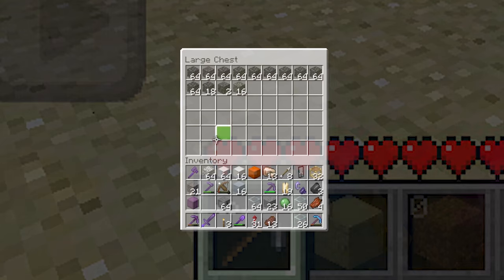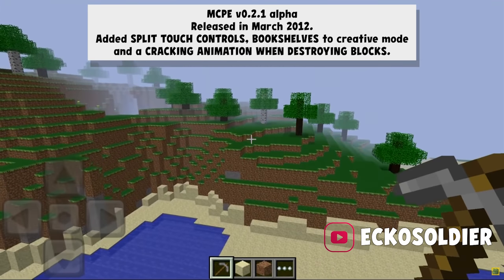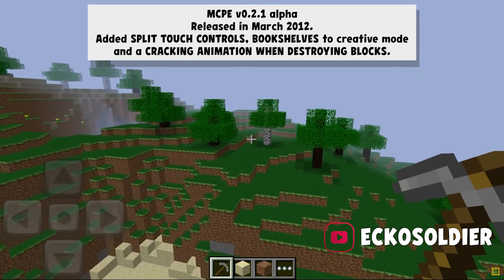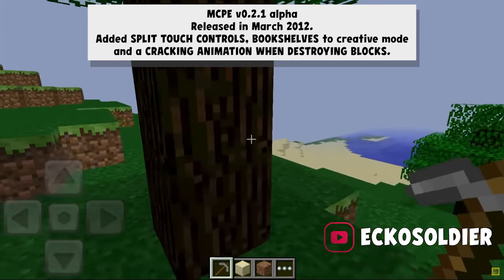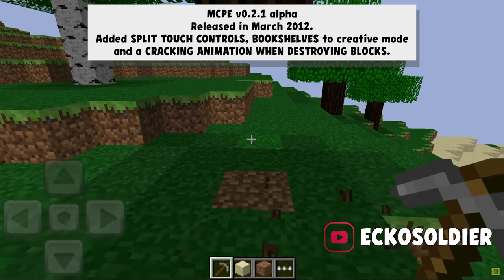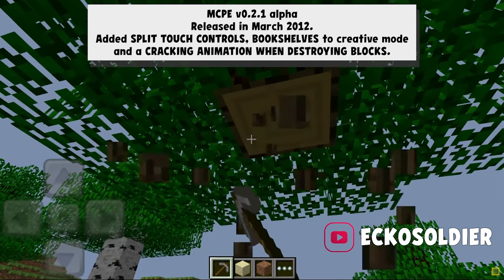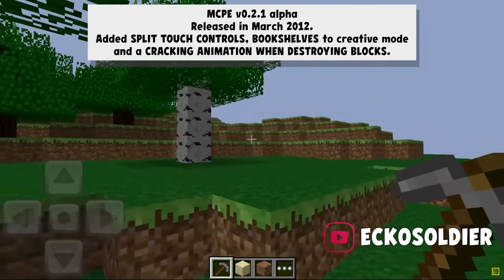That's why it was a good thing that 0.2.1 released, and when it launched it had split-touch controls — finally you could choose not to have to tap things manually. It also added bookshelves to the game and a cracking animation when destroying blocks in Survival, which meant that finally it didn't feel like playing a weird Minecraft clone where block destruction made no sense.